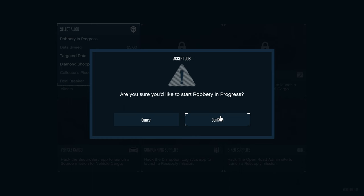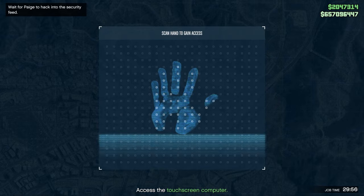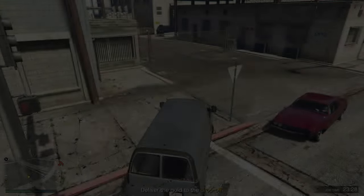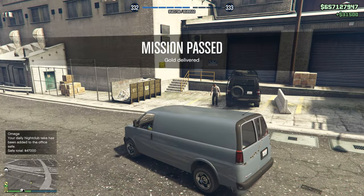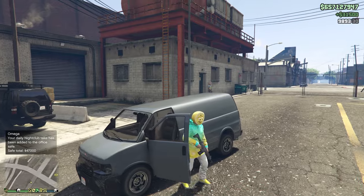Out of all of them, I feel like the best one for the money is probably Robbery in Progress, so let's go ahead and start that one. Because of how long the video is I'll fast-forward to the end. For this mission all we had to do is go to a bank, kill the person carrying the gold bag, and deliver it to the drop-off. We got $31,500 and a little bit of RP — not the best, but it'll do.